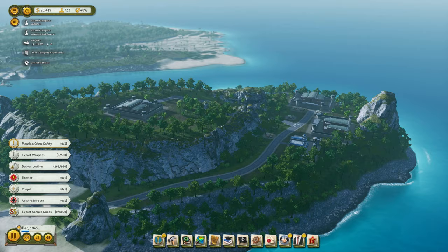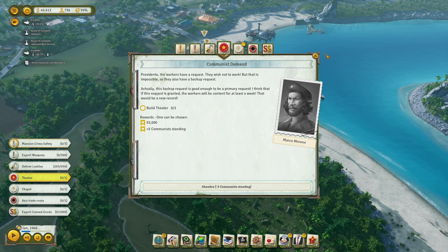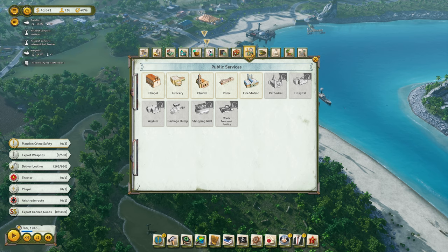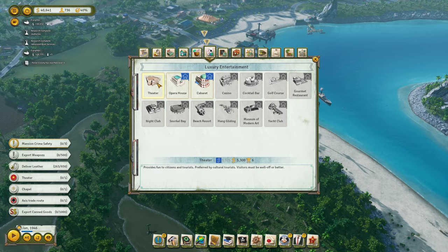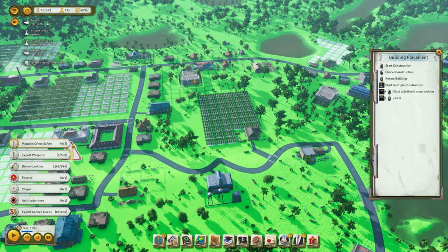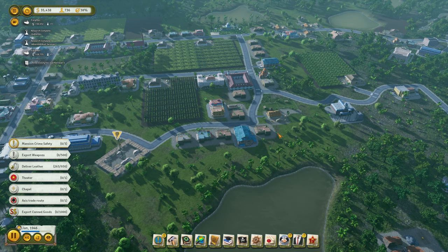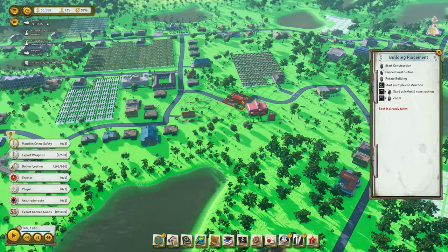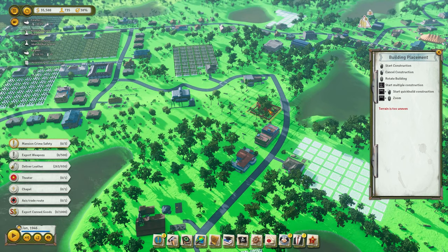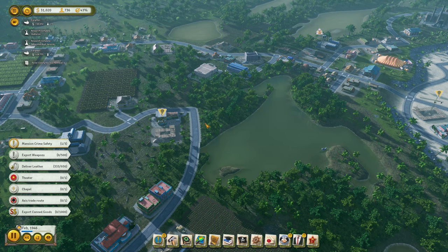This island area is where I've got prisons. Hopefully that's going to do that right. We need to do a theater — that's not a problem. Theater — there we go, it's in luxury, five thousand. Let's put this over here. Right, that's fine. I should complete that one. It needs to do a chapel as well. There we go, I'll squeeze the chapel in there shortly.